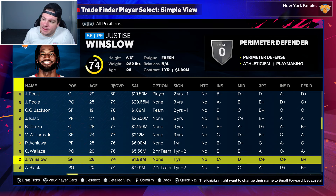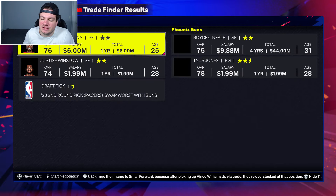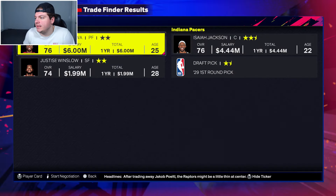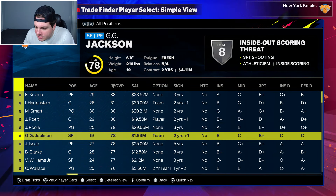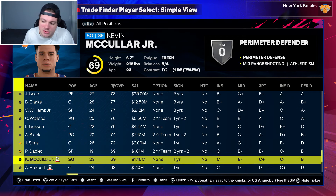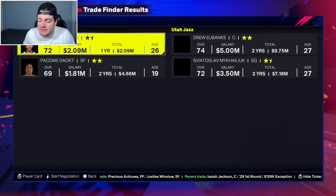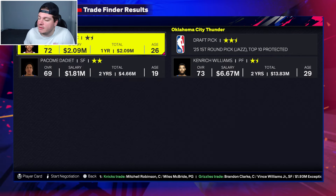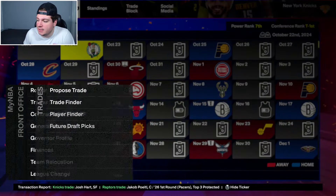We'll trade Pressley and Justice Winslow as well, since he was on the roster at the start. 18 offers for these two — going with the Indiana Pacers: Isaiah Jackson and a first-round pick. Then Jericho Sims and Dotson are the final two. I don't trade the two-way players. 14 different trade offers, both these guys relatively young — our final deal going to be with the Oklahoma City Thunder, which is a potentially valuable draft pick. I can 1,000% live with that.